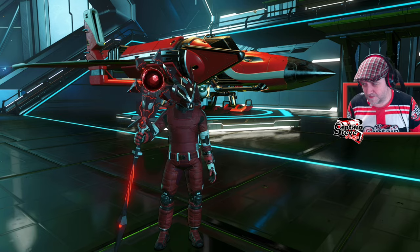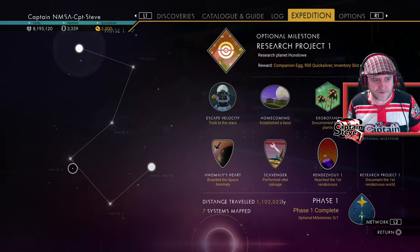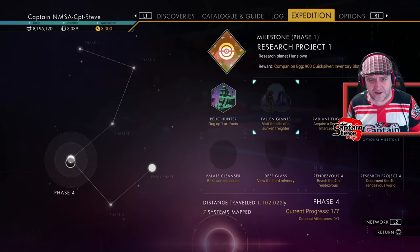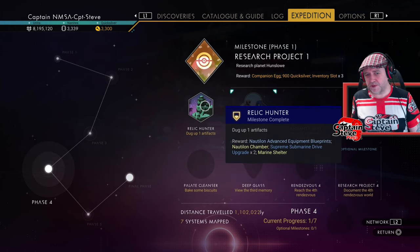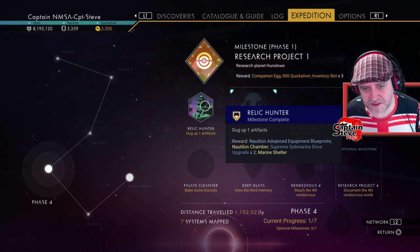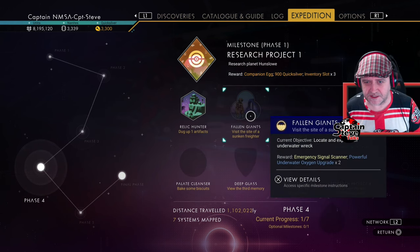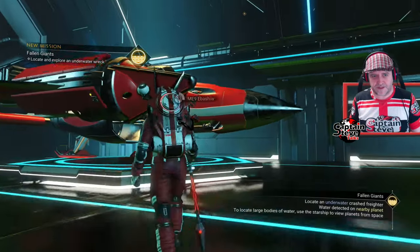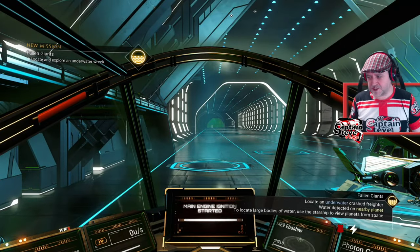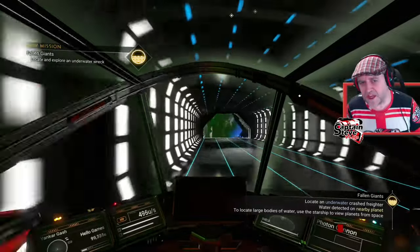Anyway, let's jump into the game and continue on. We're now on phase four. Let's go hit up Expedition phase four and see what's in store. We've got to visit the site of a sunken freighter - I've already popped this badge, all I did was dig up some ancient boats. Very simple. 'Fallen Giants' - visit the site of a sunken freighter. We'll lock that one in. Hopefully it's going to take me straight there, lickety-split, in my ship. Let's take off and fly on out.